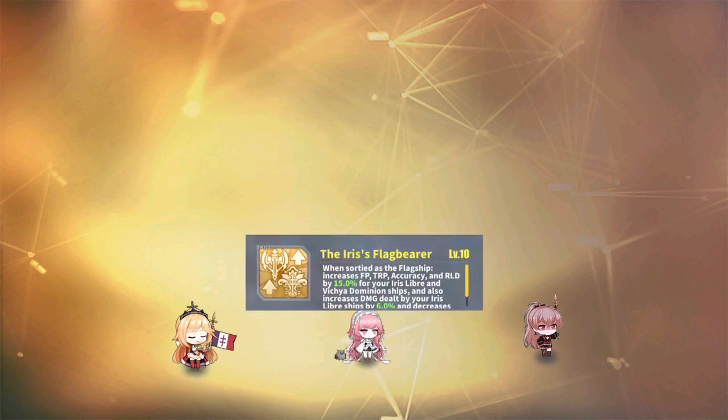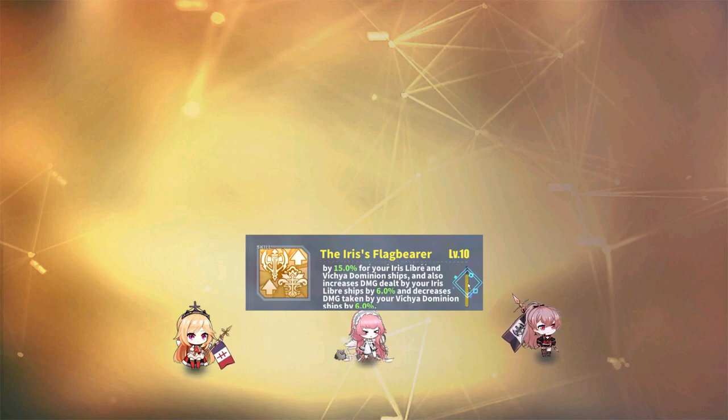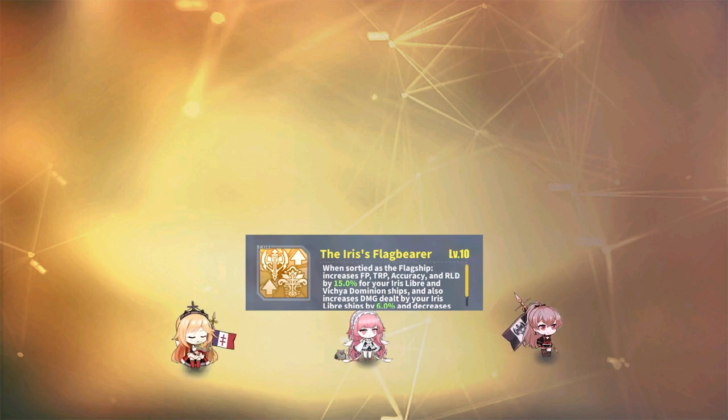Her first skill is a yellow skill called Iris' Flagbearer, which only works when she's set as the flagship. As the flagship, she grants any Iris Libre and Vichya Dominion ships up to 15% more firepower, torpedo, accuracy, and reload. She also grants Iris ships up to an additional 6% more damage and lets Vichya Dominion ships take 6% less damage as well. We may not have a lot of Iris Libre here, but she'll definitely be able to help Jean Bart out a little.